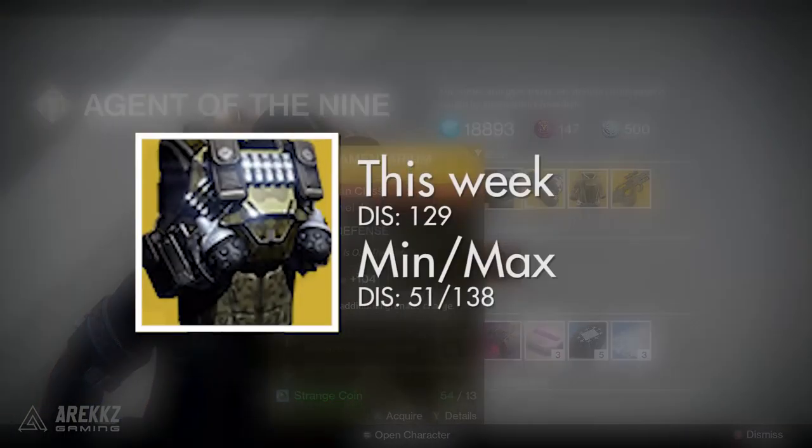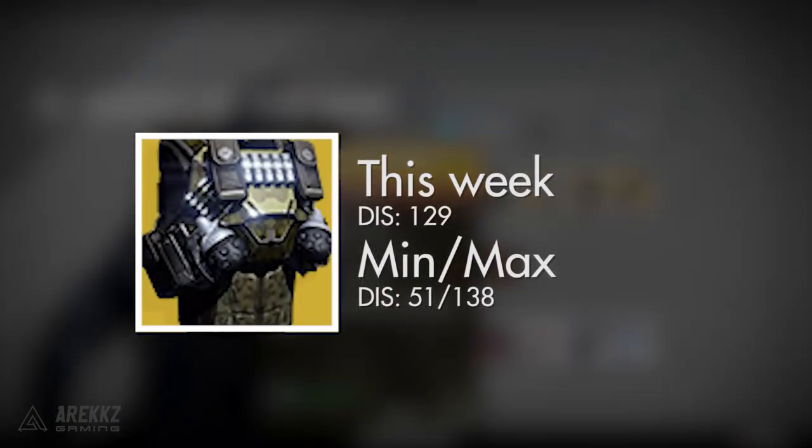As for the stat roll, it has a flat discipline roll of 129 when maxed. Comparing that to the min-max values, the lowest you'll ever see is 51 and the highest is 138, so not too bad there.